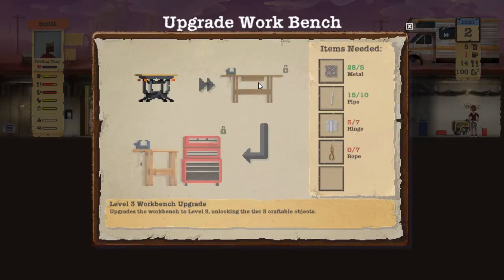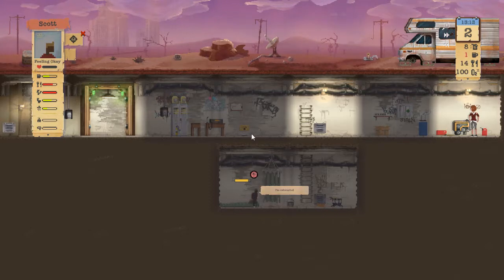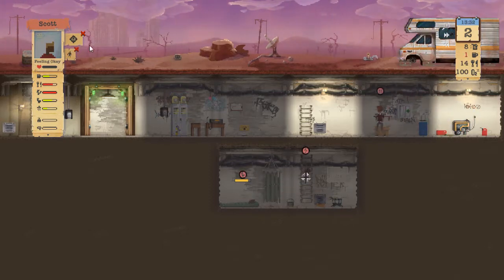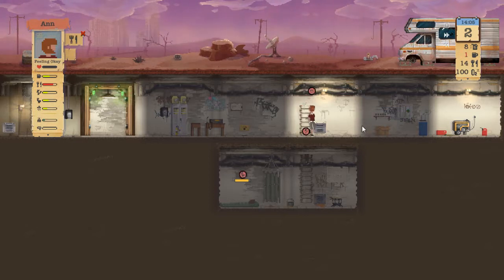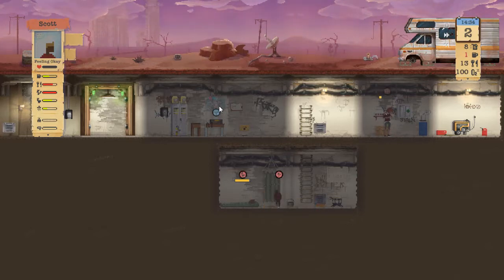Can we upgrade yet? Still need two hinges and seven ropes. Incoming radio transmission - let's take out the suit and get ready.